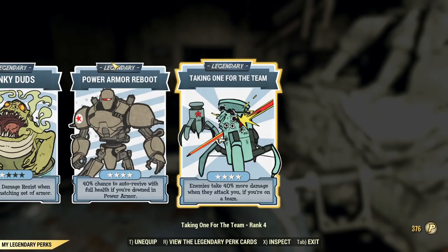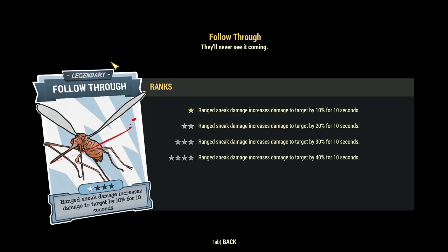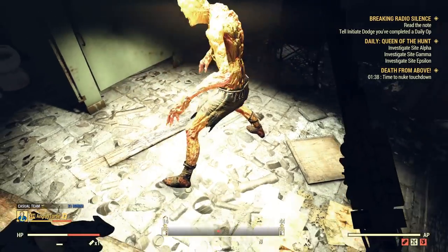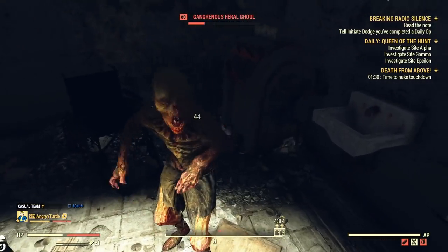Now let's get into some juicy stuff — Taking One for the Team. I have it maxed out. Enemies take 40% more damage when they attack you, if you are on a team. That's an important requirement: you need to be on a team. Without anyone on the server, I have 44 damage and after he hits me it's still 44 damage — it doesn't work without another person on your team.